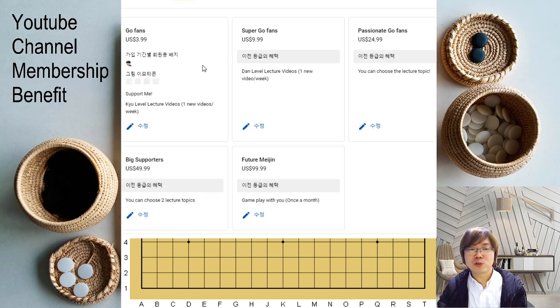If you join GoFan, you can watch the Q11 lecture for Q players once a week. And if you join SuperGoFans, you can watch the lectures for Dan players and Q players once a week. And if you want more, you can consider joining Passionate GoFan, Big Supporters, and Future Meijin.